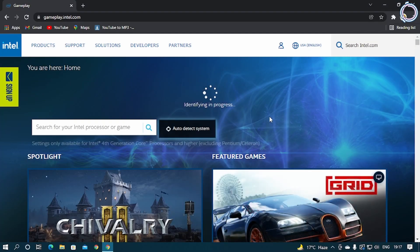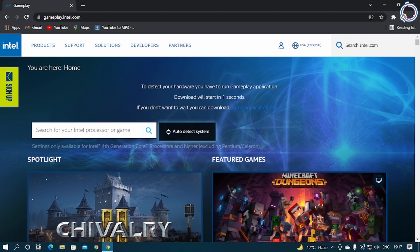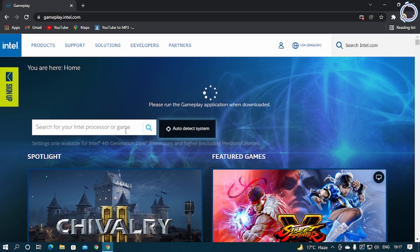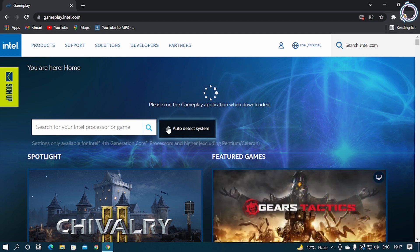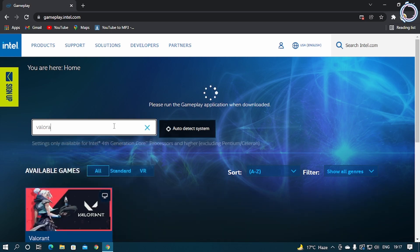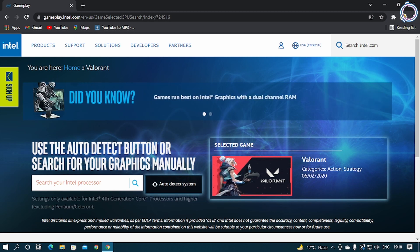Once the site is open, click 'Auto Detect Systems.' In my case, I'm using a Ryzen processor, but I used to have Intel on my previous PC and laptop, so I did the same thing there. Once it detects your system, it will tell you how much RAM you have and which version of Intel processor you have. Then search for Valorant, click it, and it will automatically tell you which settings are perfect for your system and provide screenshots of in-game settings plus an optimization package you can download.